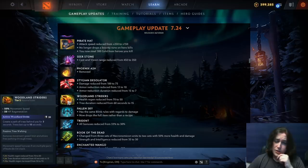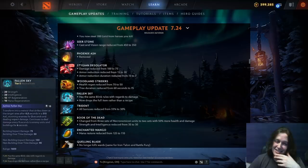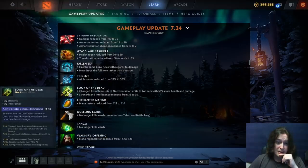Woodland Striders health regen reduced from 70 to 50 and tree duration has been reduced from 60 seconds — I'm surprised they lasted 60 seconds before. Fallen Sky now has the same blink rules regarding damage, but now drops the full item, so you no longer need to spend 4800 gold to buy it. Trident is still just a recipe, and all bonuses have been reduced from 33% to 30% — a slight nerf for an item that just gives you everything. Book of the Dead changed from three sets of necro units to two sets with 50% more health and damage. This might actually be better — possibly one of those things that turns out very broken.